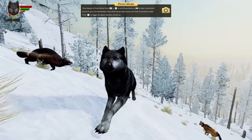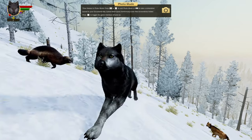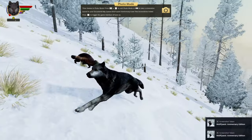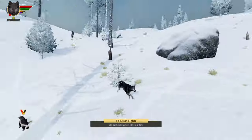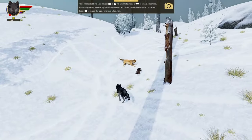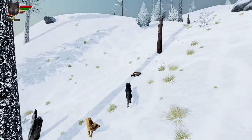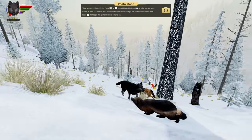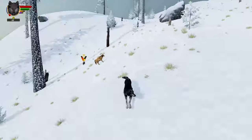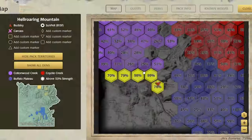It looks a bit awkward but I just want to get a screenshot — I don't want to die, that would be terrible. The wolverine is coming after us! Wolverines are not that friendly creatures. Sun Pelt, don't bother the wolverine — it didn't do anything to us, it's just been minding its own business. It's whatever, we'll come across so many more wolverines in the future.